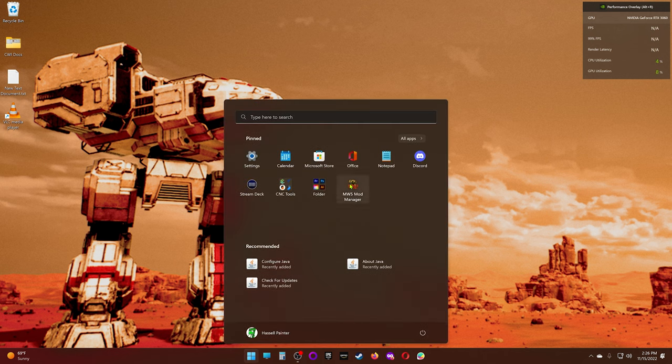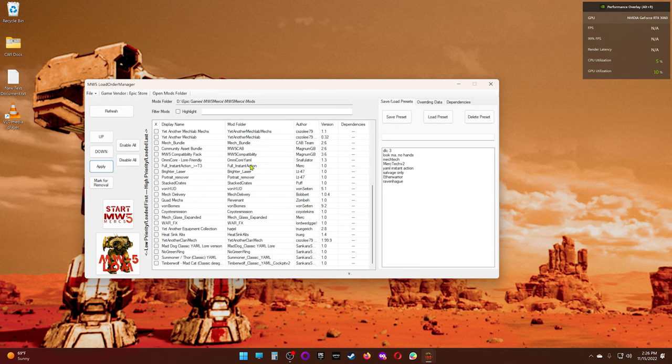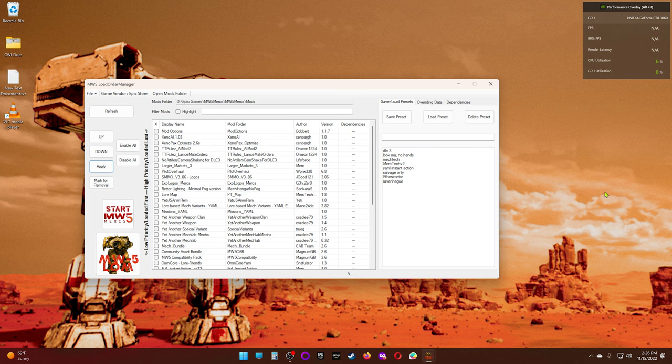So what I'm going to do is start by opening up the mod manager and try a vanilla run. We're going to play a mission on instant action without any mods at all. Then I'm going to run Optimize, and we'll see if we see a difference. Depending on what we see, I may also grab the Art Optimization mod and throw it on to see if we continue to see improvements.